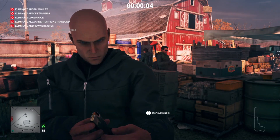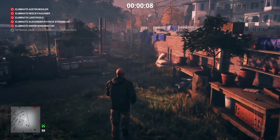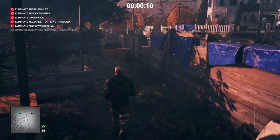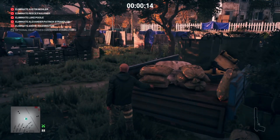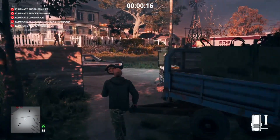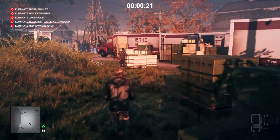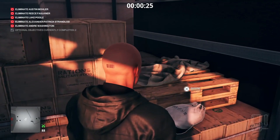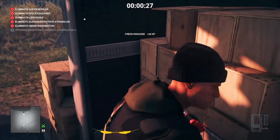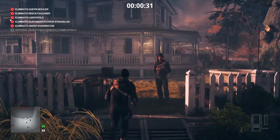Right from the start and off the bat, we need a change of disguise and there just happens to be one over in the removal span. Once we have that we can make our way up to the house and in through the window.